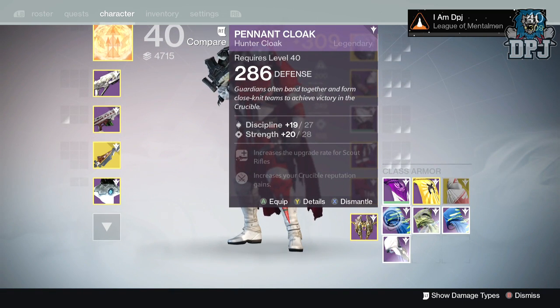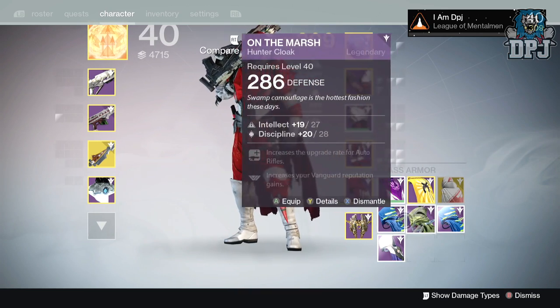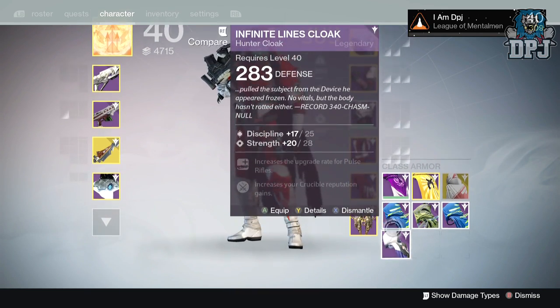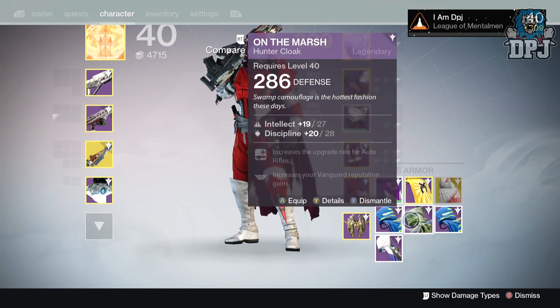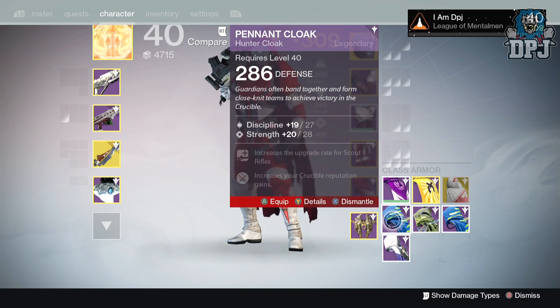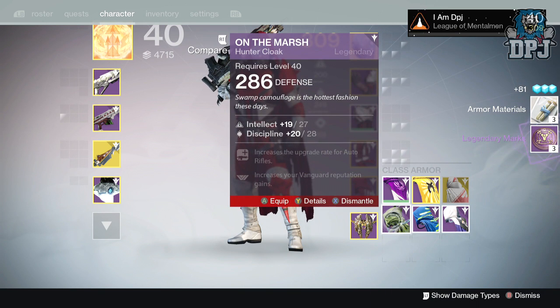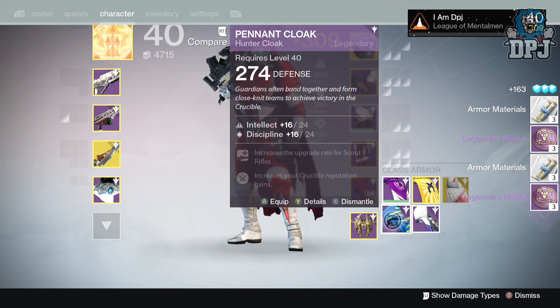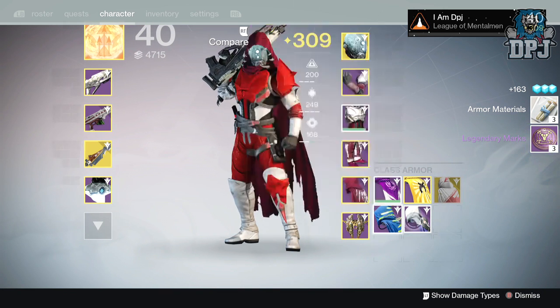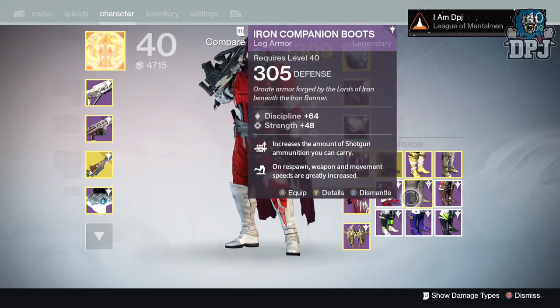Cloaks-wise, I got a Peasant Cloak at 286, 274, and 283. Already got these ones — they're all in my vault. I have to make space for these engrams so these are not needed and they're getting dismantled. Actually, I don't think I do have this one, which I'll keep. Doesn't really matter about the light level because it will get infused sooner or later.